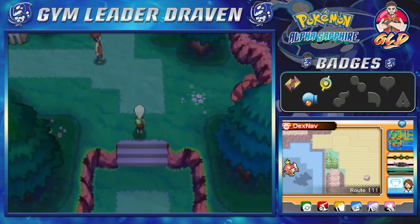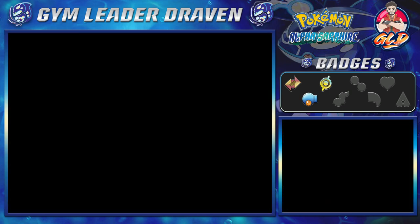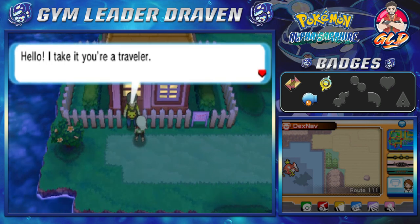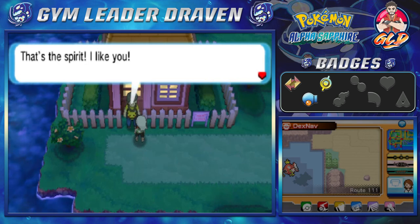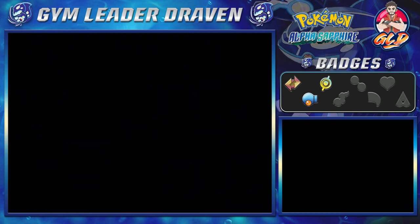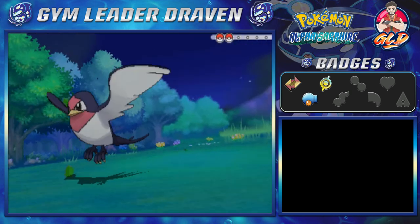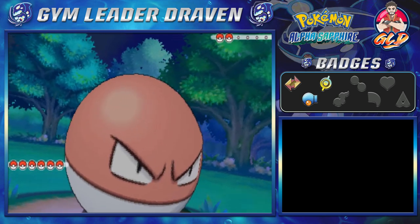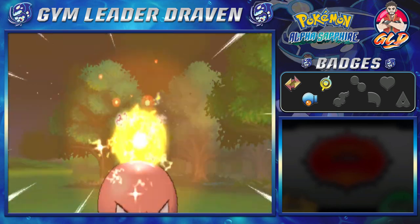Here we are on Route 111 and the first thing you'll find is the Winstrate Family. I'm going to start off with Thunderball because it's close to evolving and it would be nice to see an evolution. A trainer says: 'I take it that you're a traveler - what do you say we take on our family in a series of Pokemon battles?' Sure, let's go! Taking on the Winstrate's Victor - their names are basically victory-themed every single time.